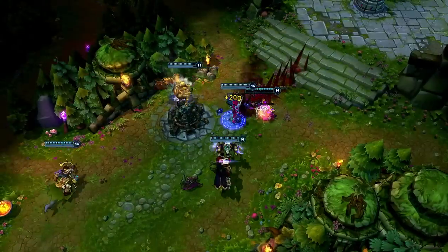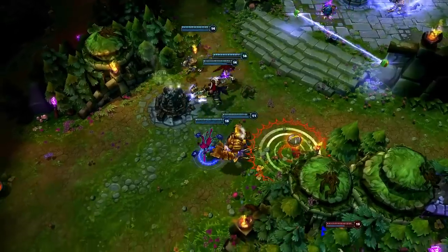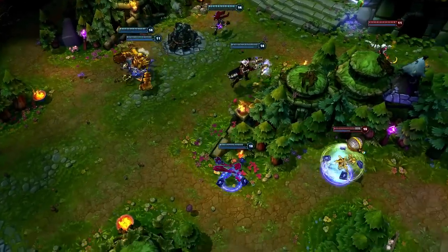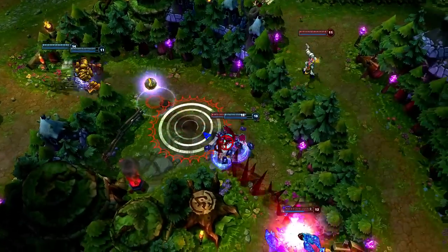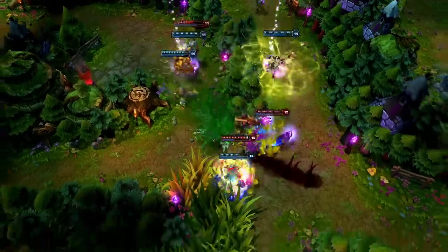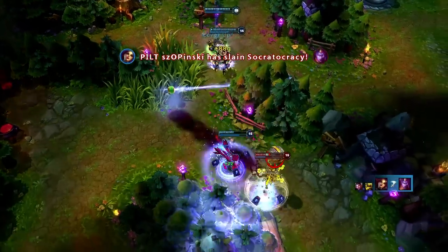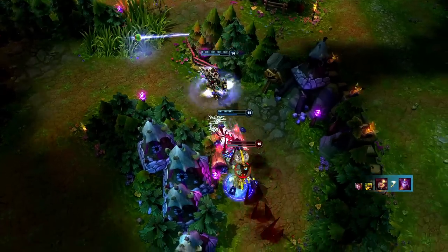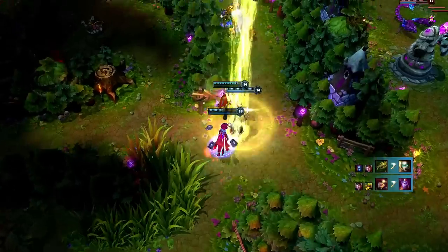Evelynn should focus on singling out important targets. Noticing Orianna toss the ball out from behind the trees, Evelynn turns to chase her down. Dark Frenzy and Agony's Embrace open the fight, while Hate Spike and Ravage keep Dark Frenzy's passive stacked. Because Hate Spike will ready the bonus damage from Trinity Force, constantly try to land basic attacks to kill your opponents quickly. As soon as Orianna falls, Dark Frenzy gets Evelynn back with her team, ready to start another fight.